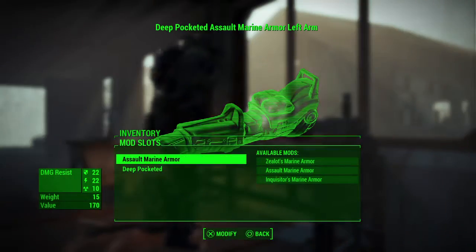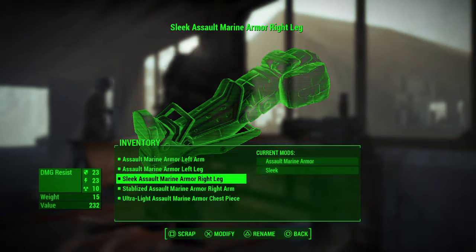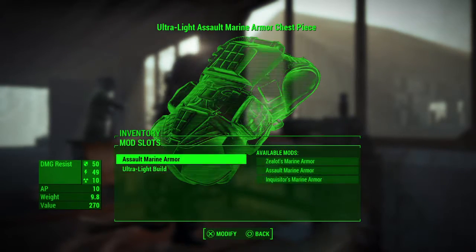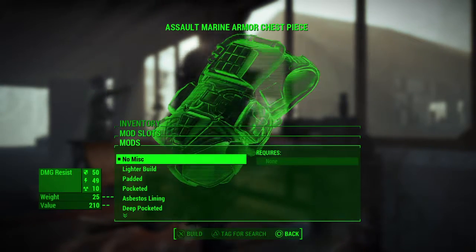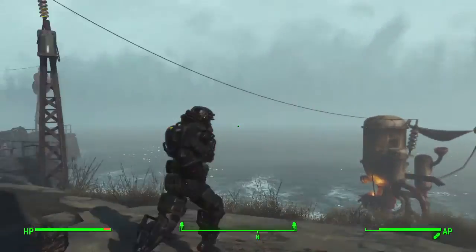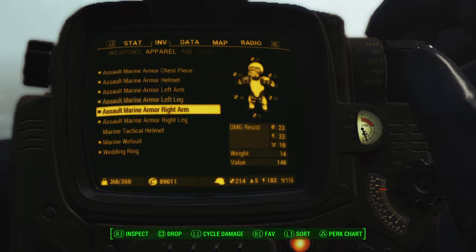If you take away all the upgrades on this armor, you can see I'm already over-encumbered. If I remove every last upgrade including the chest piece, it went from 9.8 pounds to 25 pounds. For those of you who want to use this armor, choose your items accordingly — in terms of weapons, food, and everything else. Be careful what you grab for junk for settlements, because this armor is otherwise heavy as hell.